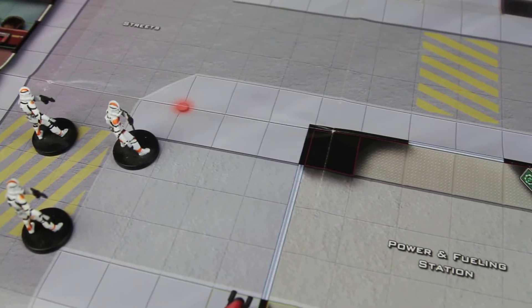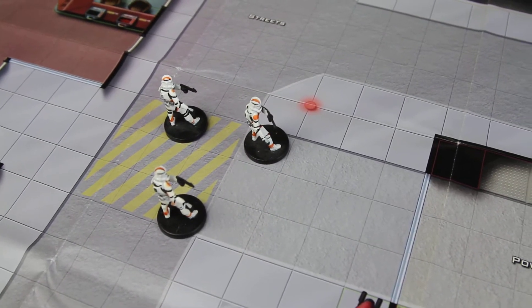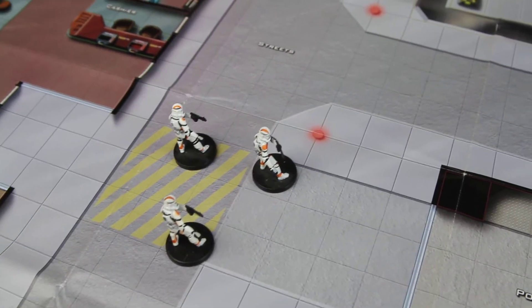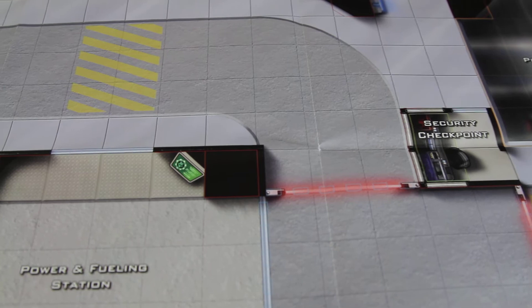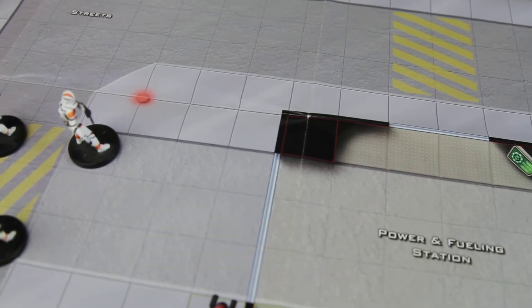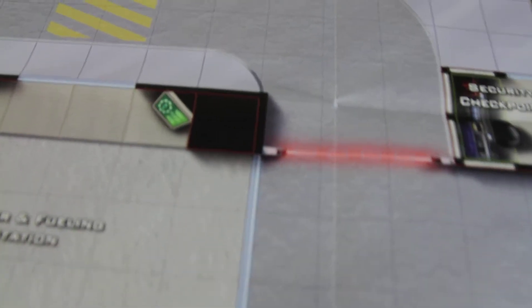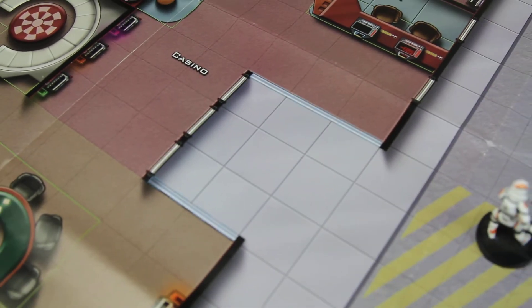Right now we are looking at three clone troopers in the streets of Coruscant. There are some doors — what indicates a door is the light blue rectangular parts. You can see where the doors are, and there are some more doors by the casino.